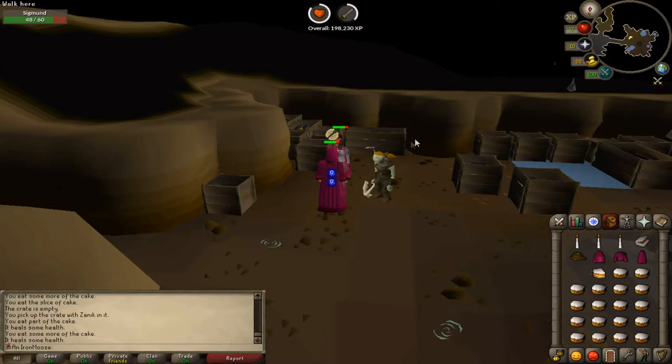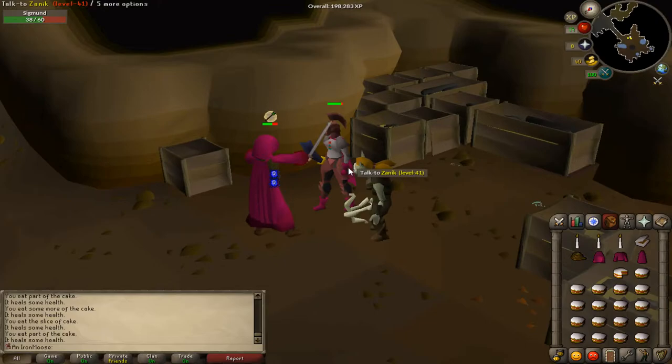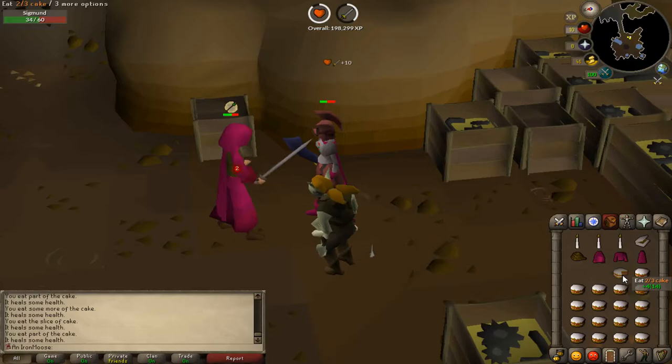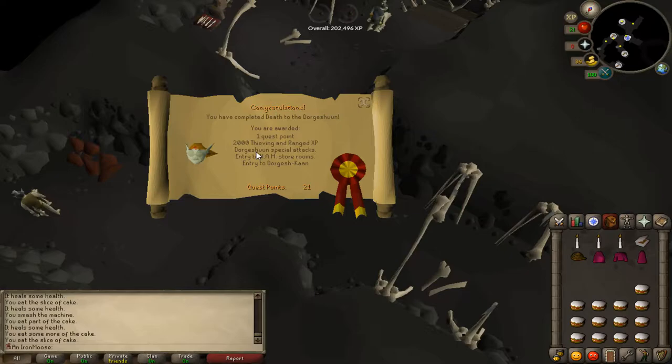Alright, I'm at the stage of killing Sigmund right now and it's going fine. He hasn't hit me yet. I've only got cakes for food and I'm not sure how hard he can hit. The only defense I've got is a steel plate body and my Iron Man stuff. This should be fun. And there we go — Death to Doric completed. One quest point.